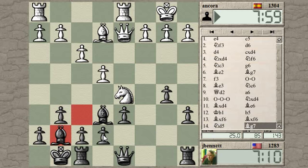The Knight is hitting E7 — I should remember that. That's a soft spot in this setup.